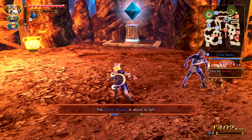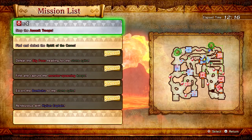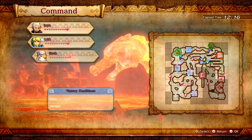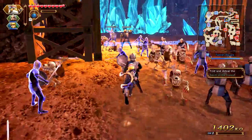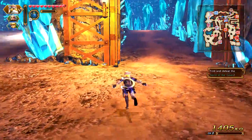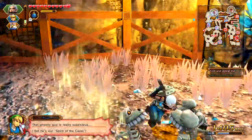The South Square's about to fall. Mission list: Stop the Assault Troops and Find and Defeat the Spirit of the Cave. I want to have Link commanded up here. The spirit of the caves has been discovered — Impa found her. The ghostly guy is really suspicious — I bet he's our spirit of the caves. Let's use Impa since she was the closest one. Come on, we almost have it — there it is. Gotcha. That got you. Mission successful, awesome.